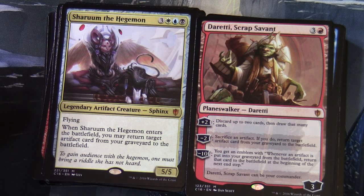Sharuum the Hegemon: three white-blue-black, legendary artifact creature Sphinx with flying, 5/5. When Sharuum enters the battlefield, you may return target artifact card from your graveyard to the battlefield. There's a planeswalker in here: Daretti, Scrap Savant. Three and a red, three loyalty. Plus two: discard up to two cards and draw that many cards. Minus two: sacrifice an artifact — if you do, return target artifact creature from your graveyard to the battlefield. Minus ten: you get an emblem — whenever an artifact is put into your graveyard from the battlefield, return that card to the battlefield at the beginning of the next end step.